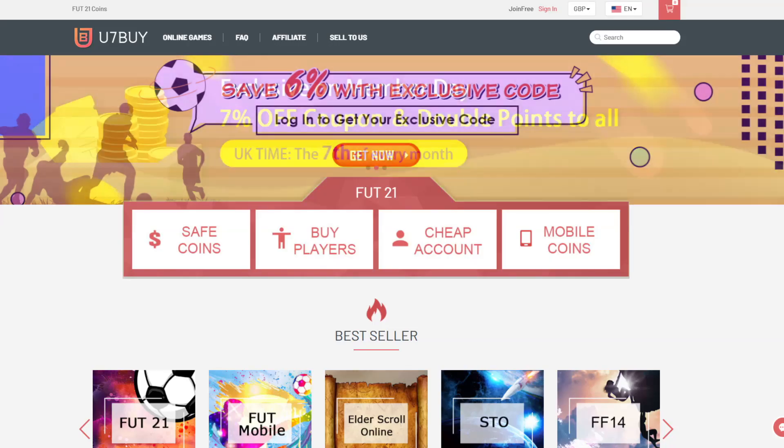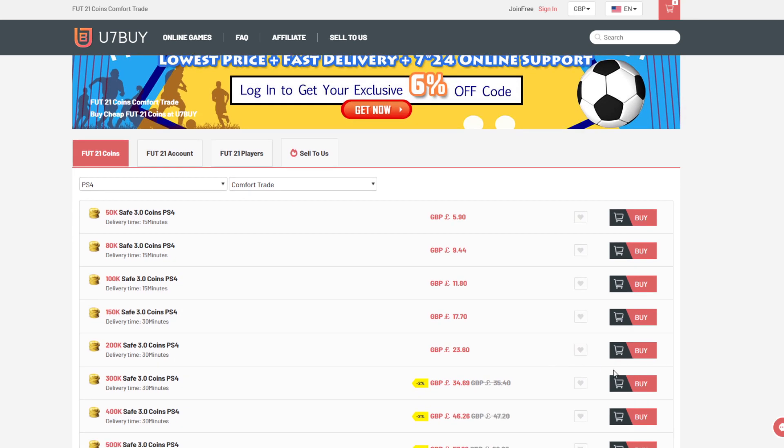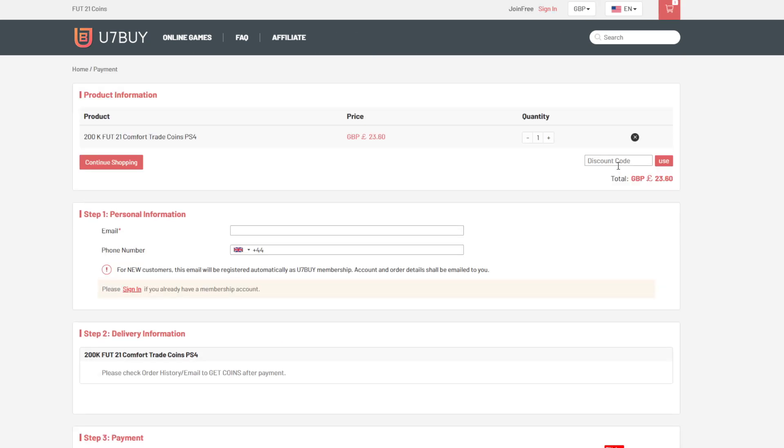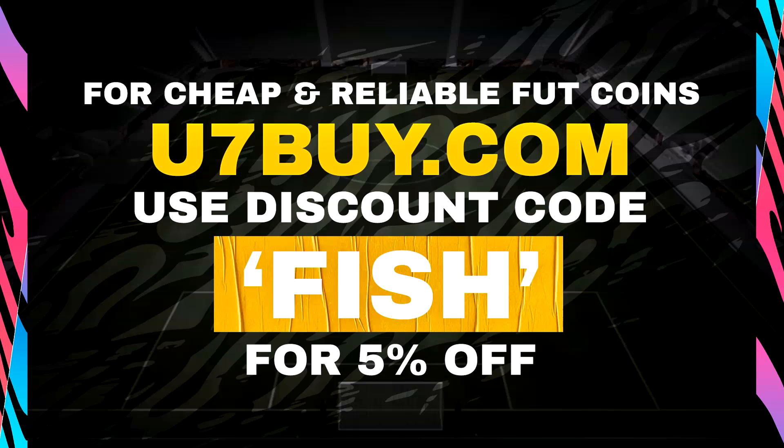Well today, ladies and gentlemen, history is going to be made. A 1.2 million coin pack. Morning! If you guys are looking to pick up the cheapest and most reliable coins on the internet right now, be sure to head over to my new sponsor, U7Buy. Don't forget to use the discount code FISH for 5% off your total order. Links are in the description box down below.